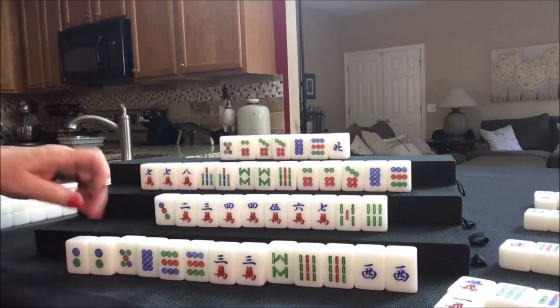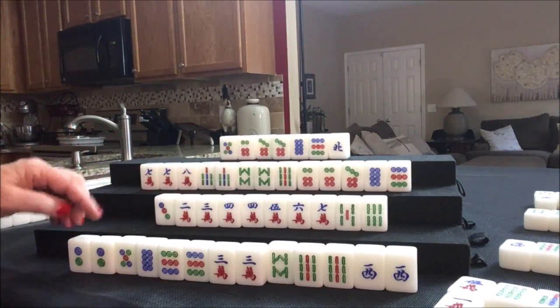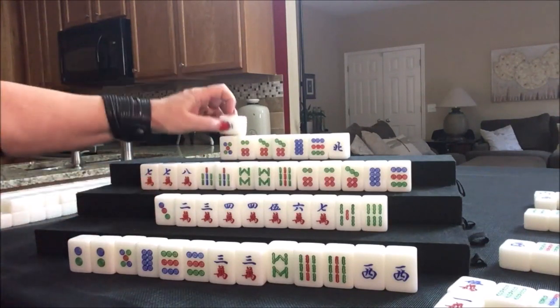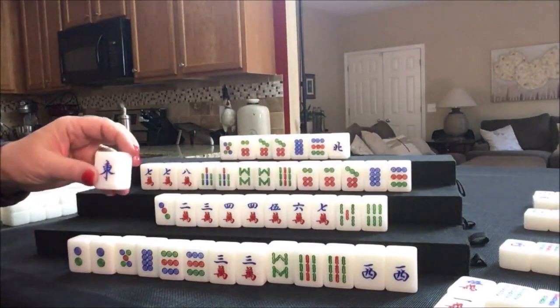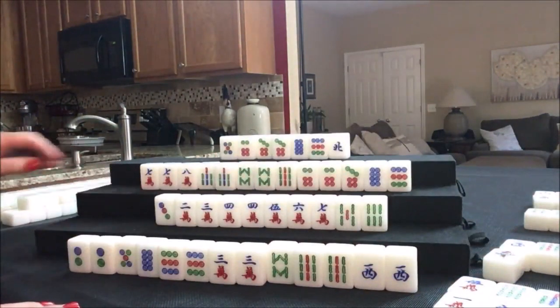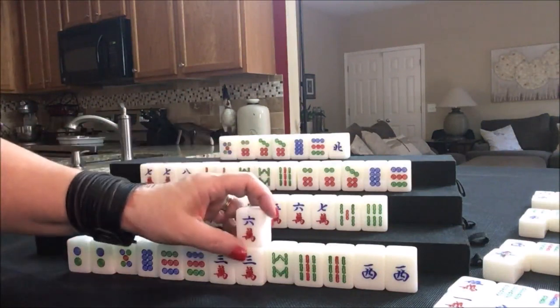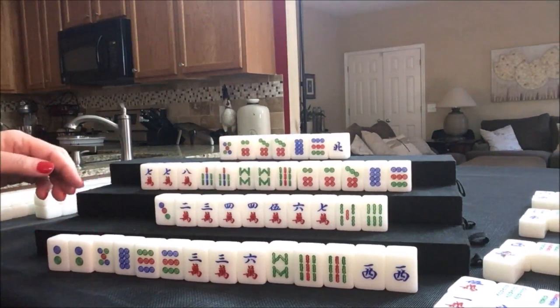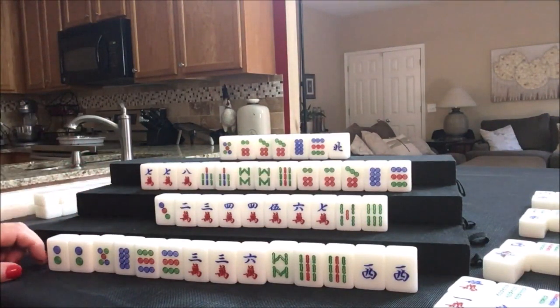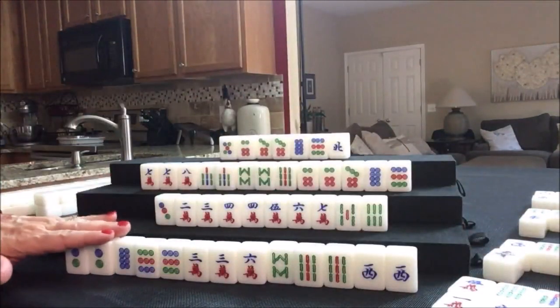Two dot — we're trying for seven pair. We can't do all pong because we have no other score; all pong is only six points. We need to hold with seven pair. We draw — west, which has been discarded. Drawing for South — one bam. Drawing for West — east tile. Drawing for North — three bam. Nobody can take it, so we draw — six crack. None of these are out. Let's get rid of the five dot; it's a middle number.